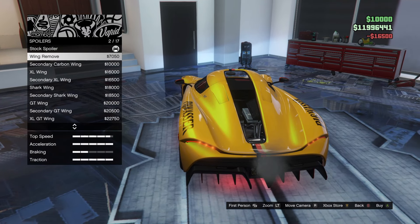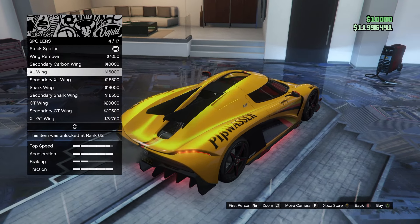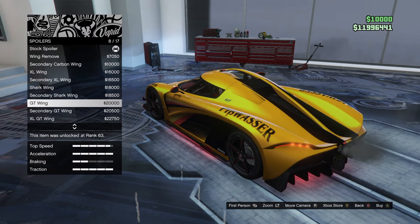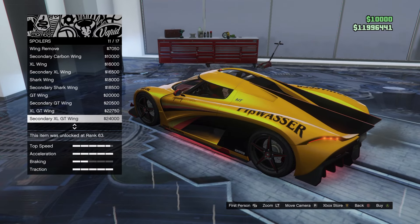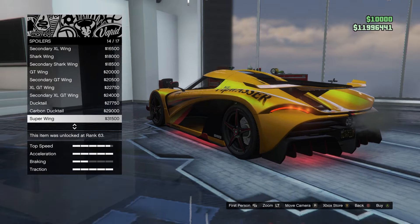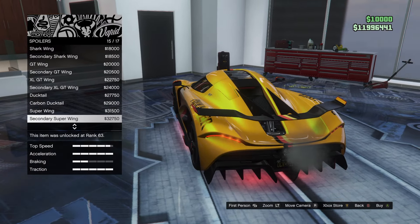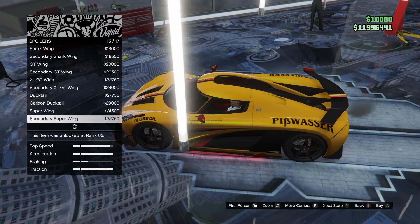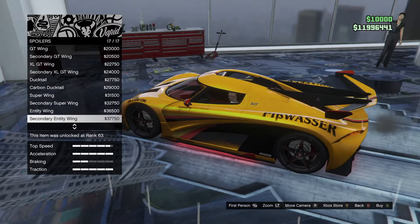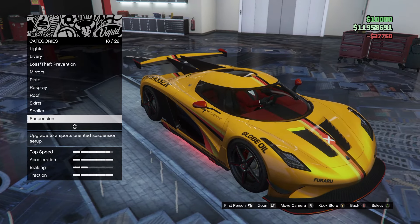Spoiler — what do we got here? Wing remove, secondary carbon wing, XL wing — that's really, really cool looking. Secondary XL wing, shark wing, GT wing. Whatever we're going to get, we're definitely going to get the secondary on it. Ducktail — I'm not a fan of that ducktail. Super wing — that looks sick. Secondary super wing. Entity wing — yo! We've got to go for that. Look how sweet that looks from the back! We're popping that on.